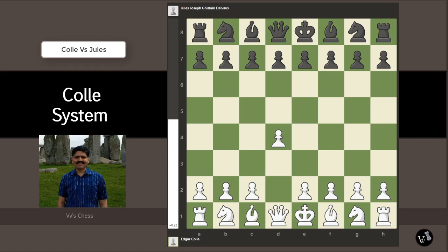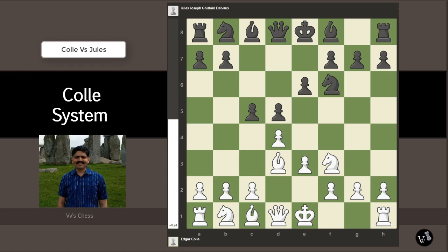This game starts with d4, knight f6, knight f3, e6, e3, d5, bishop to d3, c5, c3, knight to c6, knight bd2. This is the usual main position reached after the Coley opening.